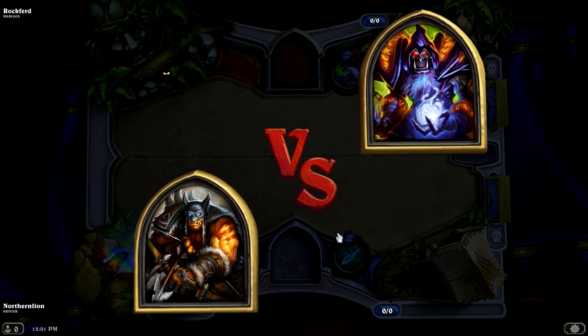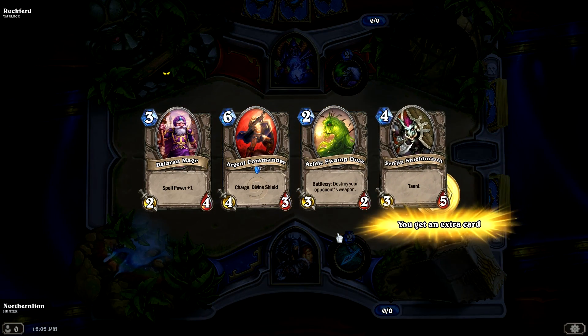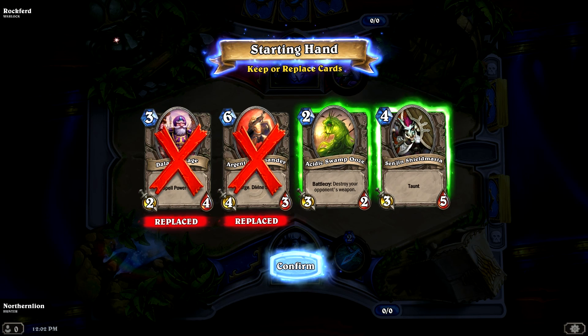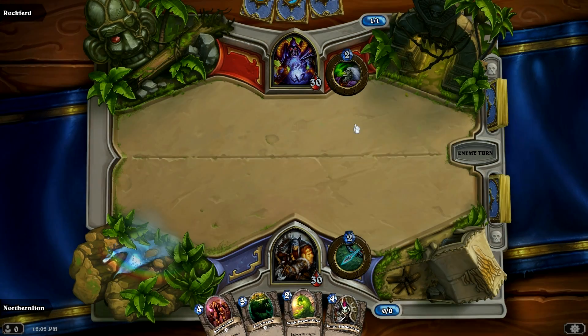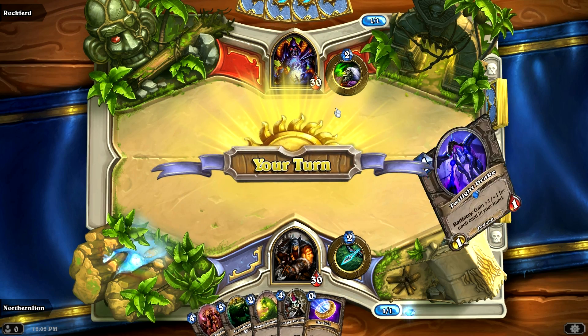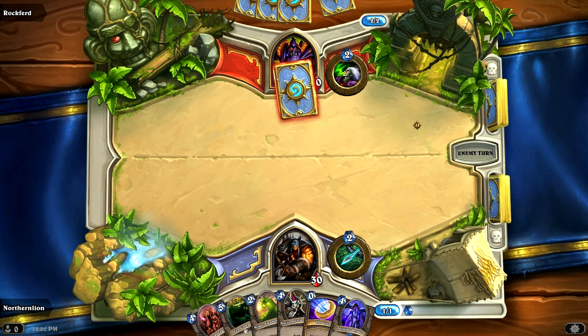So we're going to play a second match. We have a lot of very high mana cards here — that's scary. I really love Senjin Shieldmaster, maybe we'll keep that. We'll keep Acidic Swamp Ooze even though I don't know if Warlocks can even have a weapon. We'll trade back a 3-mana and 6-mana creature. So hopefully we will get a Tracking card or draw some better early cards. I guess we pass on our first turn and hope to draw a better card on the next turn.